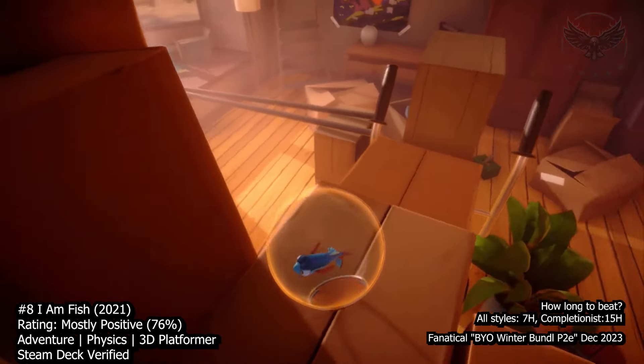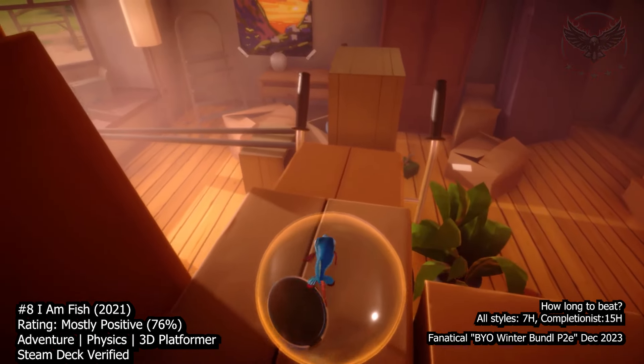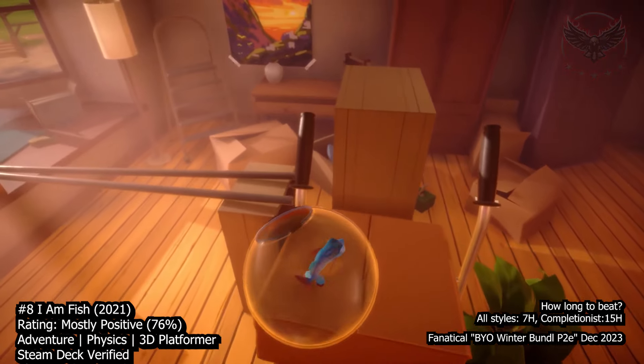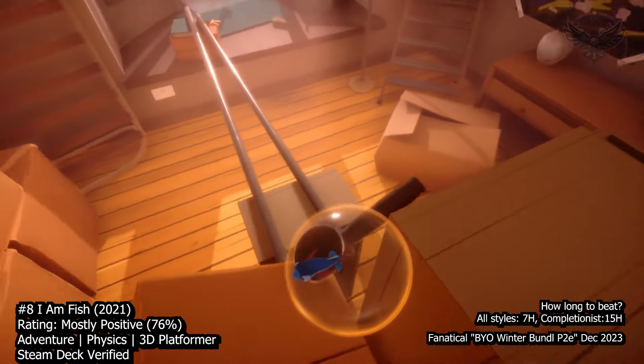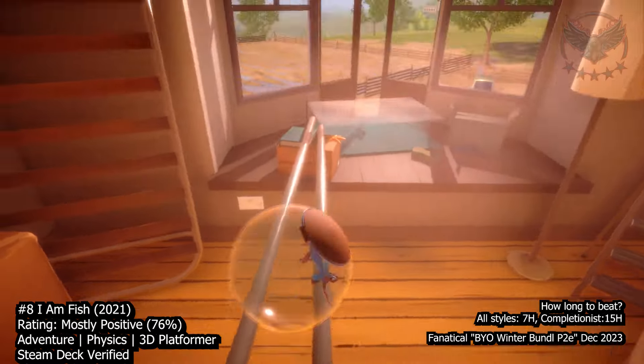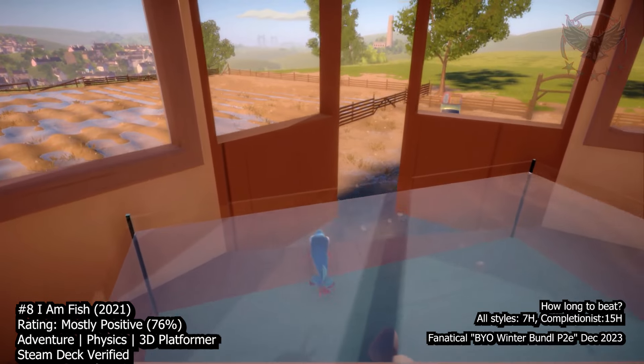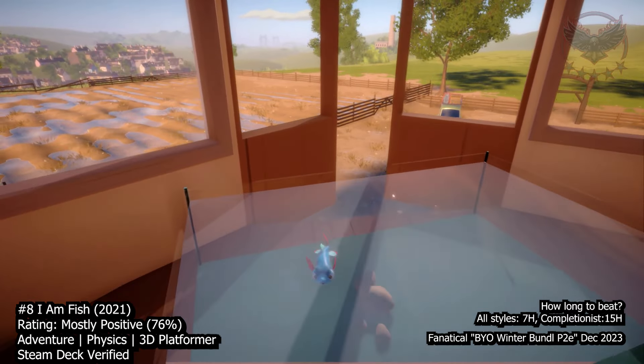At number eight we have I Am Fish, a delightful physics platformer that offers a unique and refreshing gaming experience. In this game you play as a fish trapped in a bowl, and your goal is to navigate challenging environments to reunite with your fishy friends who have been forcibly separated. The story revolves around four fish pals: goldfish, pufferfish, piranha, and flying fish, creating an emotional connection with the characters.